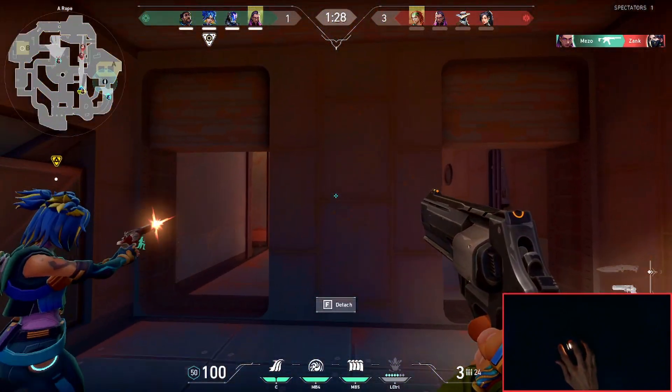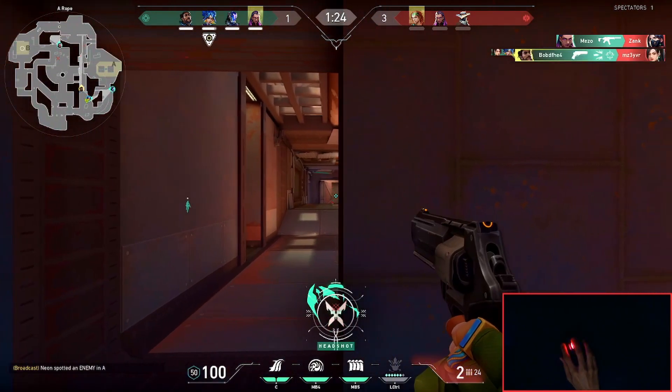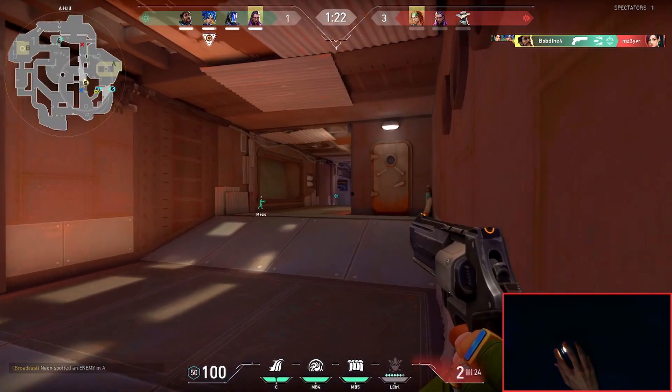Right before you're about to peek at an angle, make sure you have your crosshair aligned already. In this round, if I didn't have my crosshair aligned, I would not have been able to kill Sage instantly.